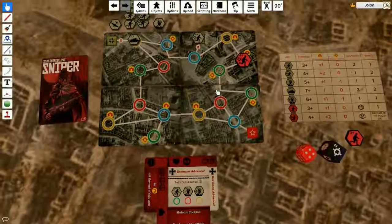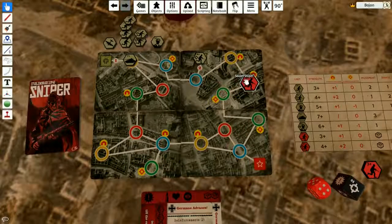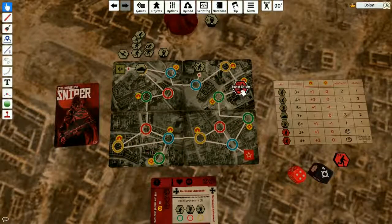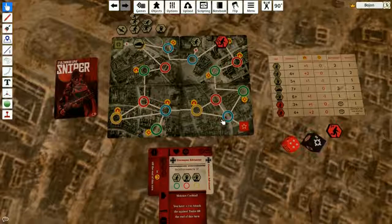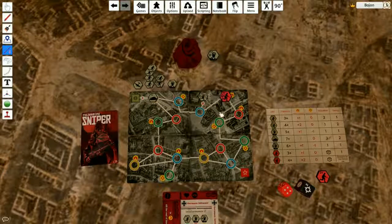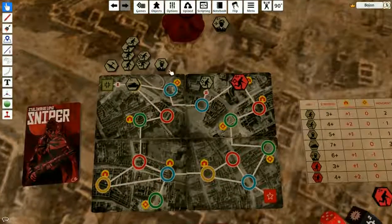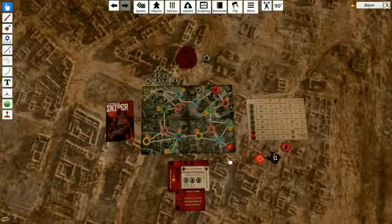I'm free to do whatever I want. I have one shot, I can sustain one wound, and I have a focus and two supplies. I think I'm gonna move once — I use one supply — and shoot at the sniper. If I manage to kill this sniper, I get my reinforcements again. Whenever you kill three snipers, you get reinforcements. Also, whenever you kill an officer, you also get a reinforcement.